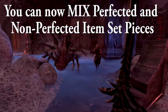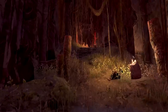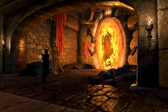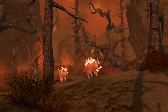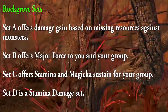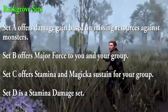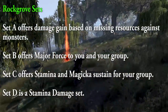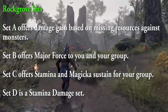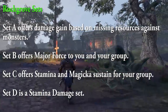There are quite a few sets coming out with Blackwood. Starting with the Trial sets from the new trial Rockgrove, available in both Non-Perfected (Normal) and Perfected (Veteran) forms: Set A offers damage gain based on missing resources against monsters; Set B offers Major Force to you and your group; Set C offers stamina and magicka sustain for your group; and Set D is a stamina damage set. All of these sets seem pretty promising.